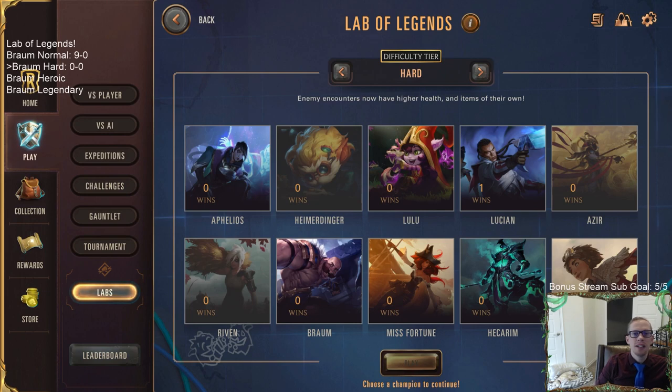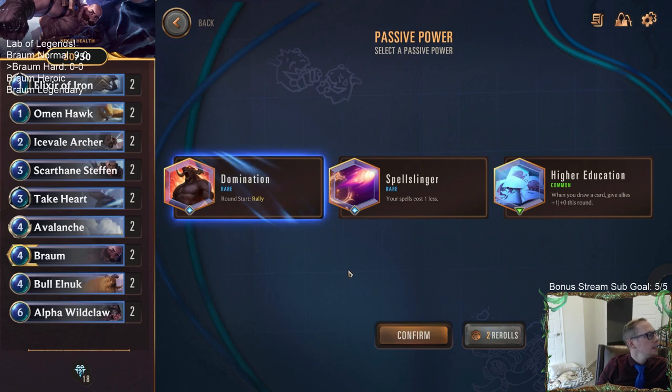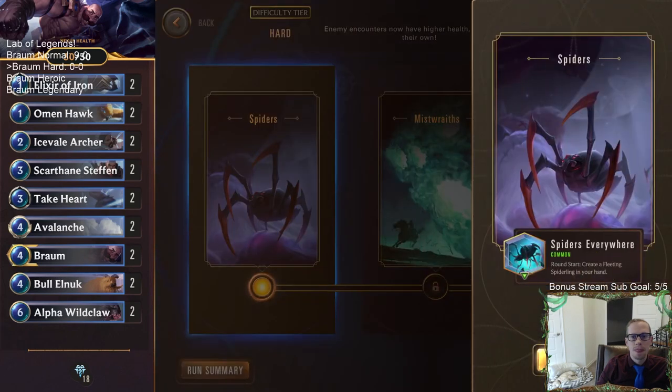Welcome everybody on Twitch chat and YouTube for Lab of Legends Part Two. We are now on hard mode - we just defeated normal with Braum, so we're trying Braum again on hard mode. The difference here is enemy encounters now have higher health and some of their cards will also have items. I'm going to reroll and take Round Start Rally, and spells cost one less is okay too. Let's go with Round Start Rally.